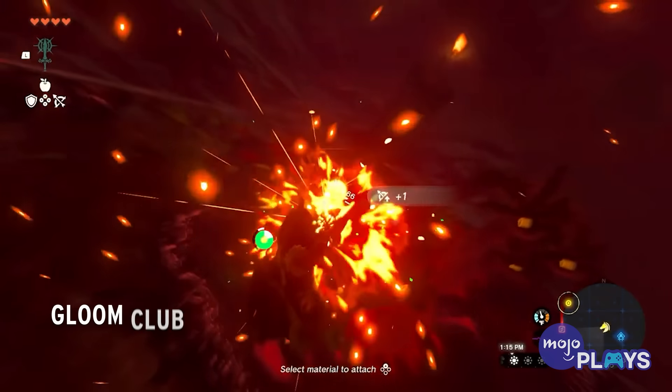For this list, we'll be looking at the most worthwhile weapons Link can get his hands on while exploring Hyrule. Due to the Fuse mechanic, the benefits of each weapon can vary depending on what you add to it, but these are all still incredibly good starting points. Also, the obvious inclusion of the Master Sword does come with light story spoilers, so proceed with caution. What has been your favorite weapon to wield in Tears of the Kingdom? Let us know about it in the comments below.